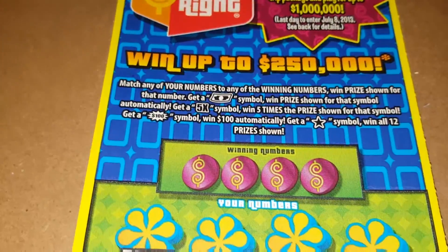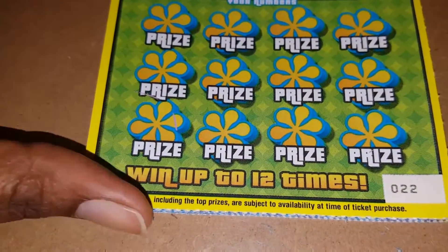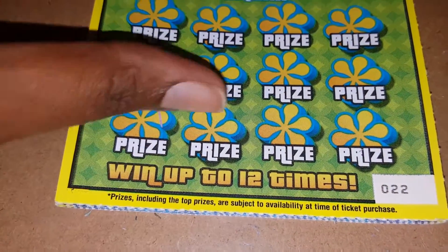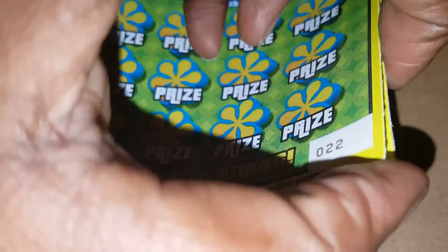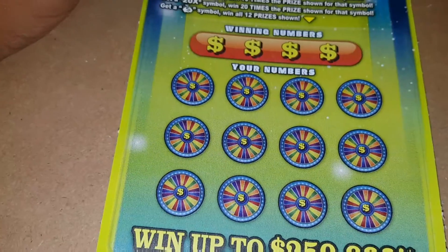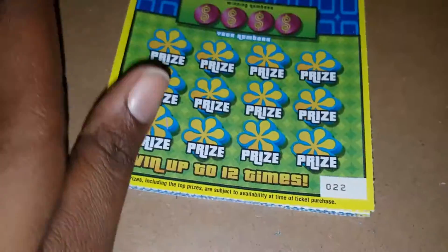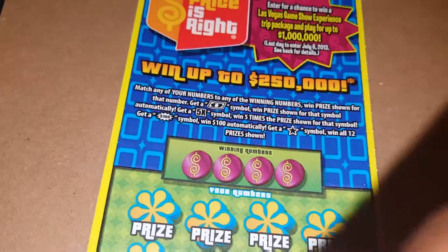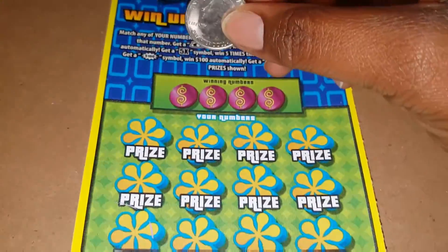Hello guys, how are you doing? I think this is week four battle — the game shows the Price is Right. I brought them from different stores this time, got these from another gas station, tickets 22 and 23. Then I went to Publix and got the World of Fortune. Since they had two books in the machine I got one of each, so both ticket numbers are 26 and 26. So far the Price is Right is destroying World of Fortune, so let's see if we can get a win for World of Fortune this week.